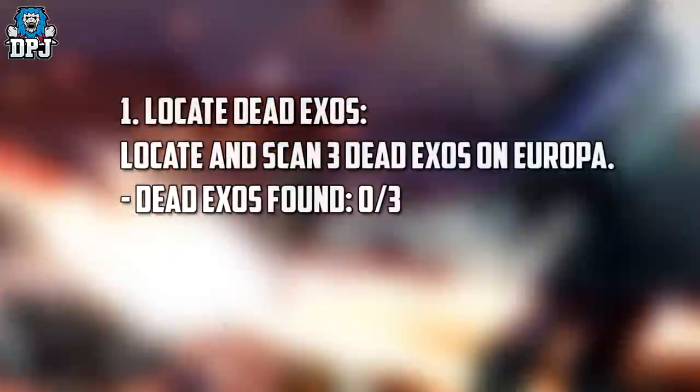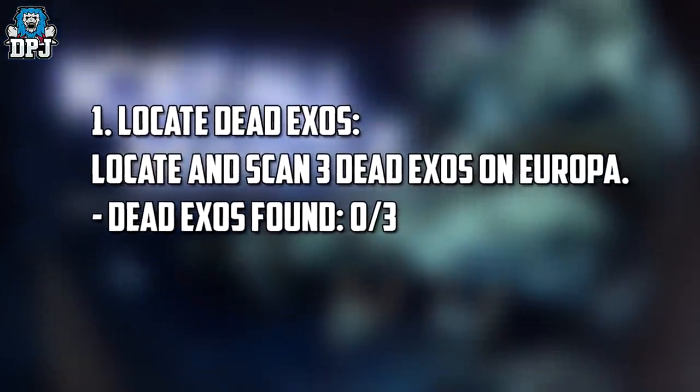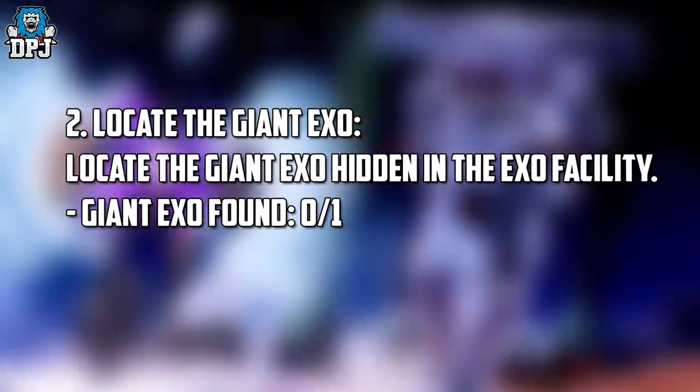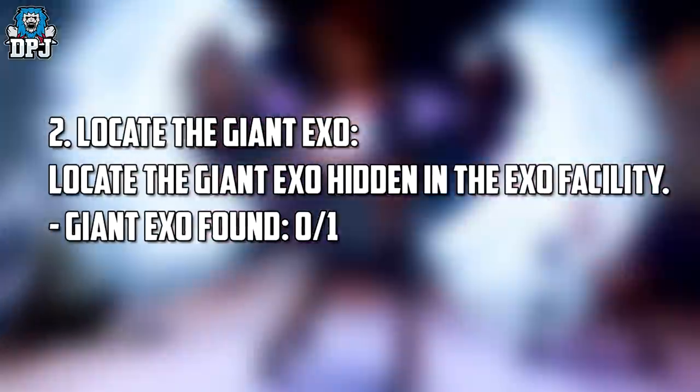Step 1 is called 'Locate Dead Exos' — locate and scan 3 dead Exos on Europa. Step 2 is 'Locate the Giant Exo' — locate the giant Exo hidden in the Exo facility.